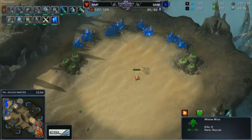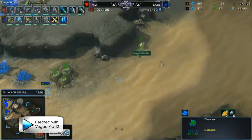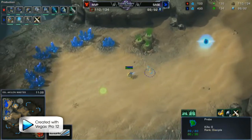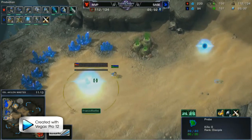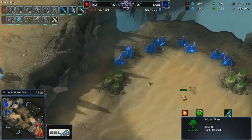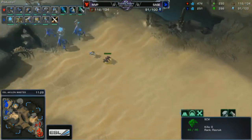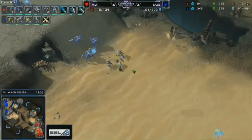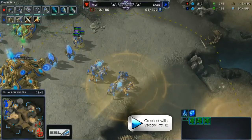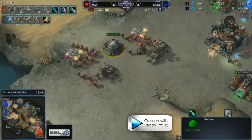A reactor goes down on the Starport at around 10:45, which allows him to start double Medivac production — or if he scouts Colossi, produce Vikings to counter them. During this whole time he's adding Marauders, Marines, and Tanks continuously. Two additional Barracks go down around 10:30 as well, giving him five Barracks, one Factory, and one Starport.